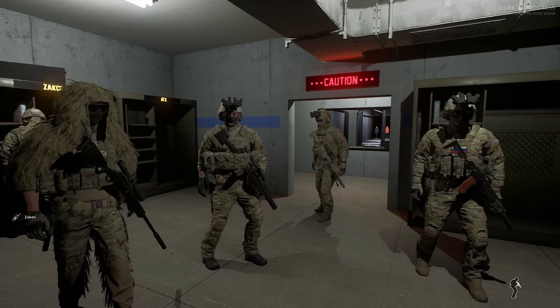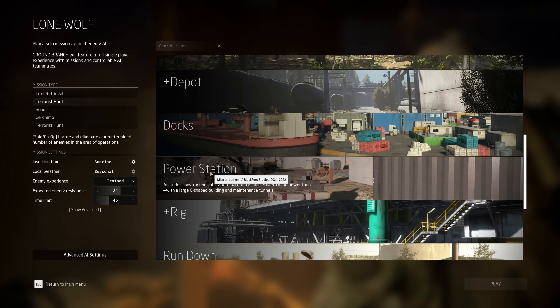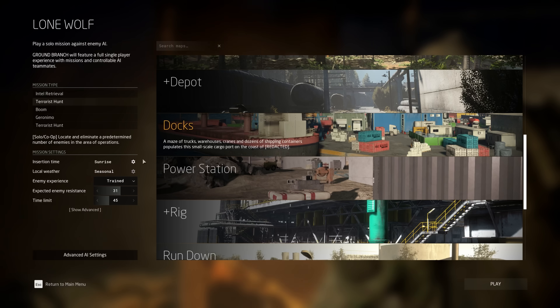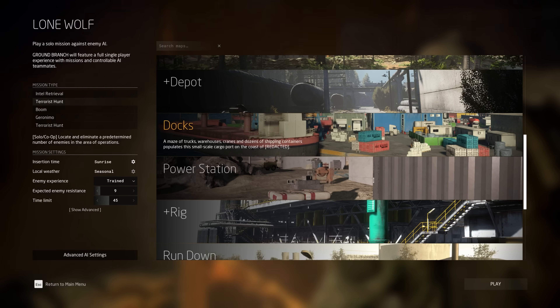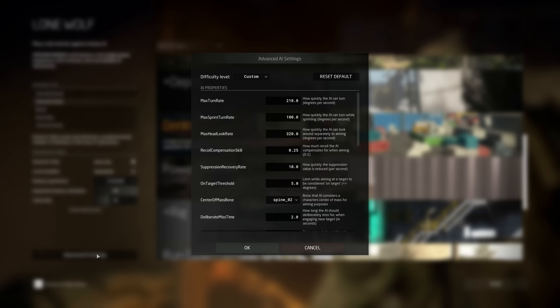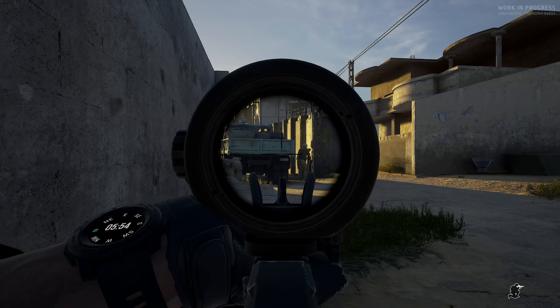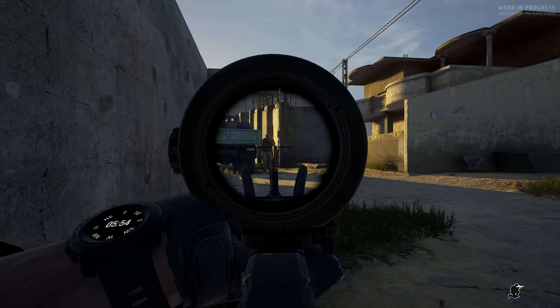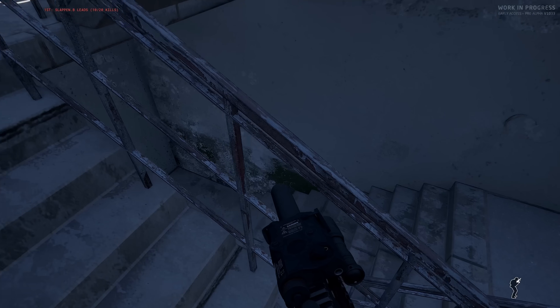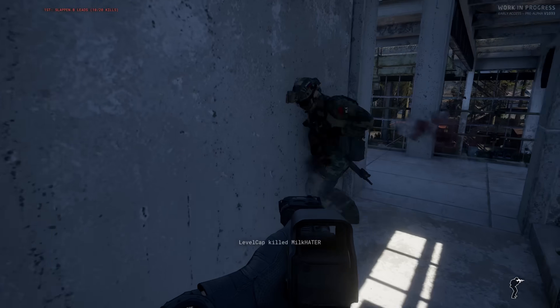The mission system is where the appeal of Ground Branch's customization becomes clear. You can pick the mode, map, time of day, modify the enemy count, difficulty, and time frame to complete the mission. All of these options can be configured with a simple drop-down menu or slider, or you can go way deeper. When playing solo you are limited to intel retrieval or terrorist hunt, but multiplayer servers can host deathmatch, team deathmatch, a hostage rescue mode, a flag secure mode, and more.